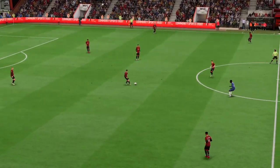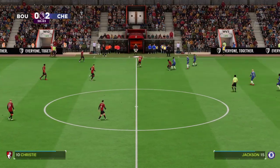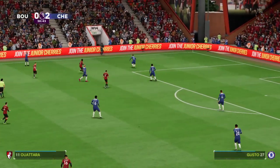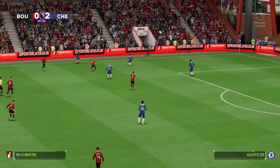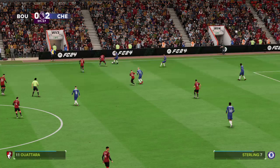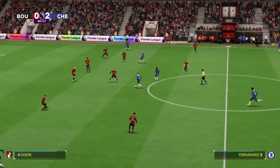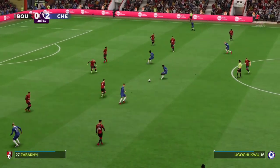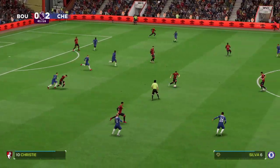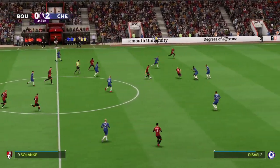We're back underway at 2-0. Christie. Philip Billing — and possession given away. Sterling. Half-time is approaching and it's not gone well for them. The crowd might make their feelings clear about how this is going when the whistle blows. They've struggled, haven't they? And it's a decent stop by the goalkeeper. The crowd is certainly trying to help get their team back into this — they definitely need a goal here to gain a bit of confidence.